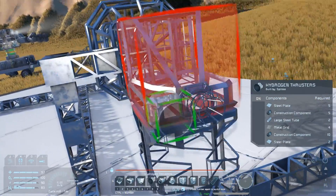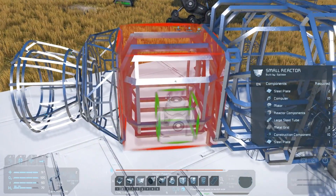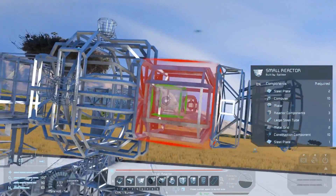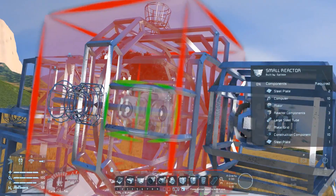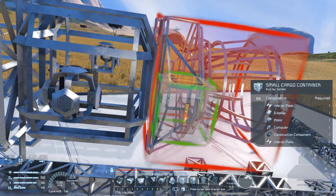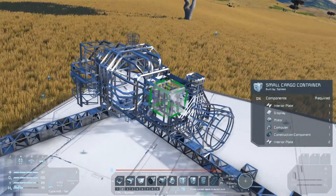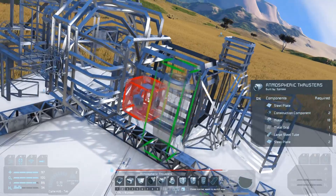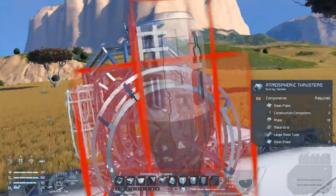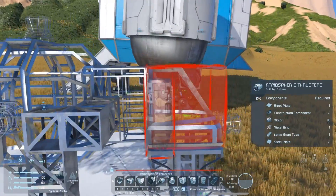And now for power systems. The medium cargo container has two free conveyor ports, so let's put a small reactor on each one. We're going to need a conveyor port that can be directly accessed so that we can put things like ice and any ores we mine while up in space back into the ship. The easiest way to make something accessible is by putting a small cargo container on it — a convenient spot is the port on the top side of the large hydrogen thruster. Note that since we've used small conveyor ports throughout this build, you won't be able to use the cargo storage for most large components, but small conveyor ports are fine for ore, so we'll be able to use this as a shuttle to go up, mine, and come back.